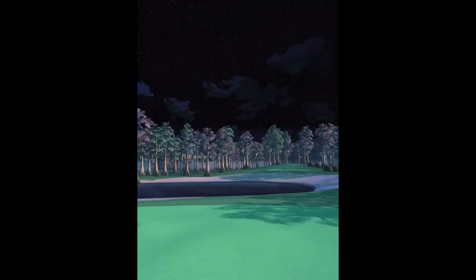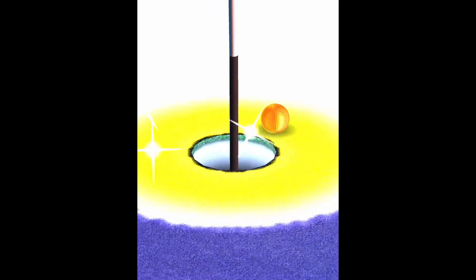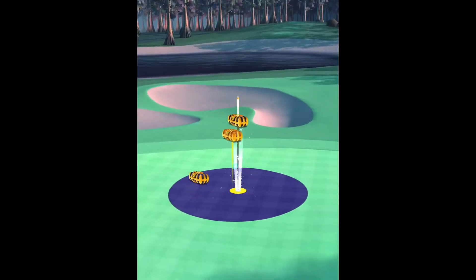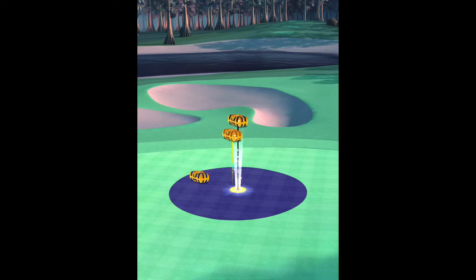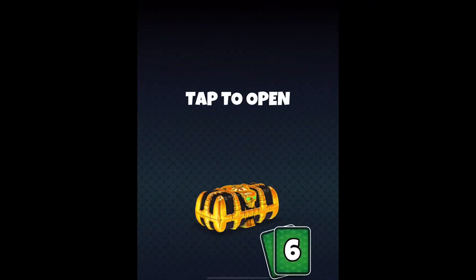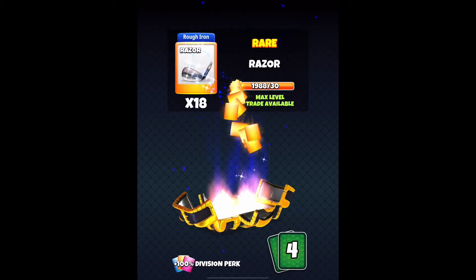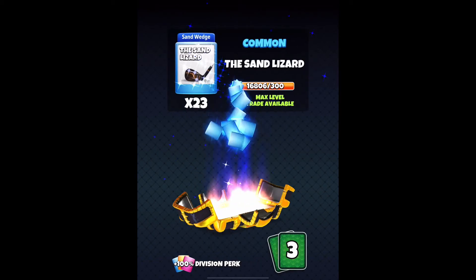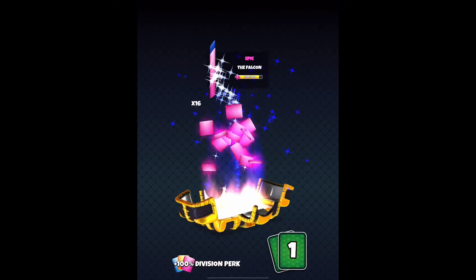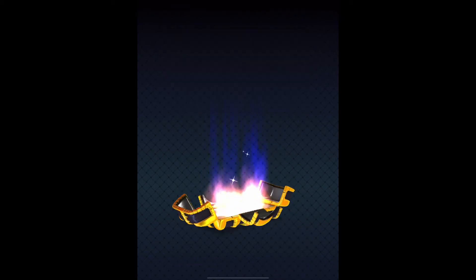Hit perfect — get in the hole! Boom! We got the reaper chest, the backbone, razor, the sand lizard, the grizzly, the falcon, and nine spirit balls.